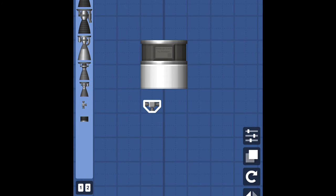Well, it says in the engine category that RCS thrusters are actually engines, so you could use them as an engine, but they produce zero tons of thrust, making this the weakest rocket in the game.